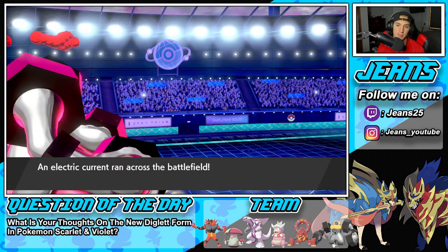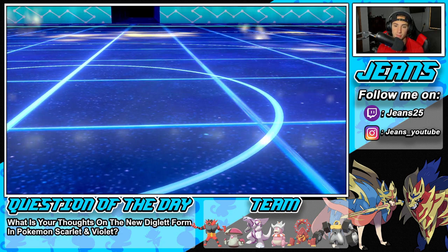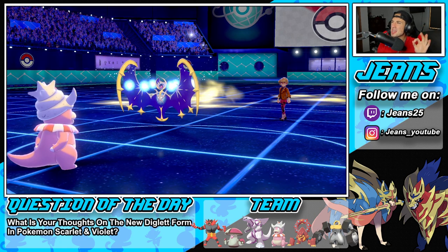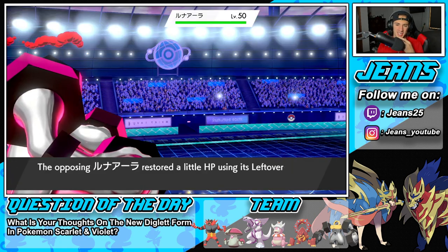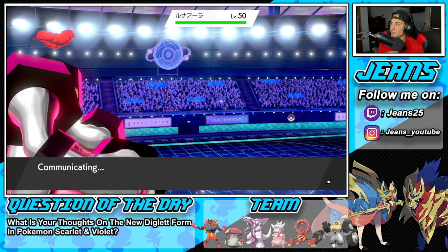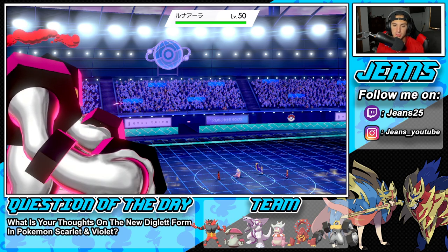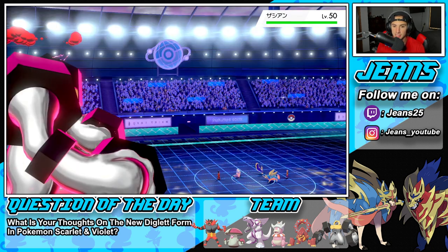He goes for the Hypnosis — and look at that read! Perfect read right there. We are flying, we're doing great right now. I want to Yawn a Pokémon with Slowking at this point and roll out. He's bringing out Zacian.